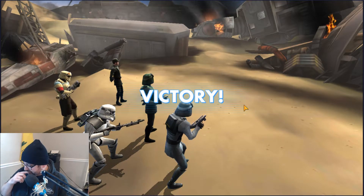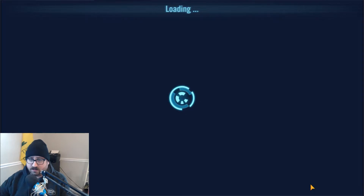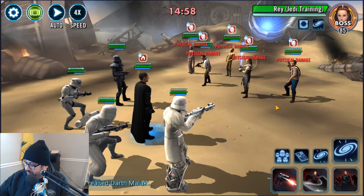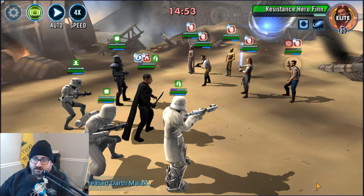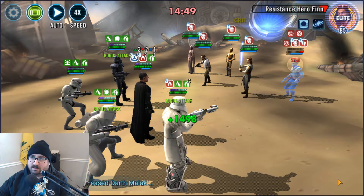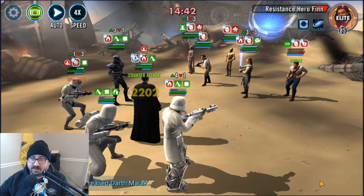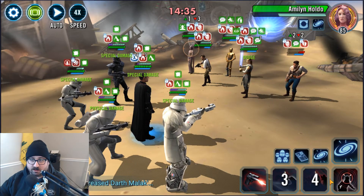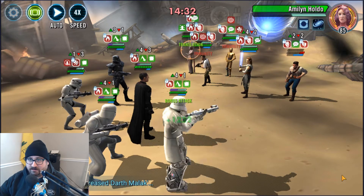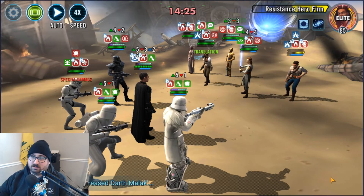And then the last team is Gideon, Range Trooper, Death Trooper, Snow Trooper, and Storm Trooper — basically what was left over from the other one. I like the way that Range Trooper and Gideon interact. And with Snow Trooper, if I have to split the teams, I'm pretty confident I'm going to put the higher DPS characters with Gideon, and use the lower DPS characters with Veers and Stark, because Veers and Stark can handle it better. I really wish that AoE did more damage, but his control of the situation at the beginning is so, so nice.